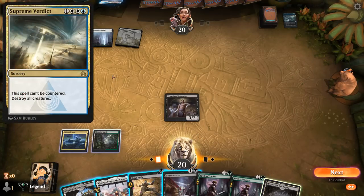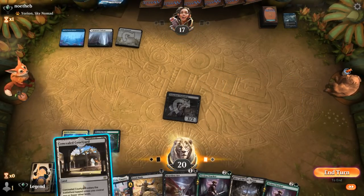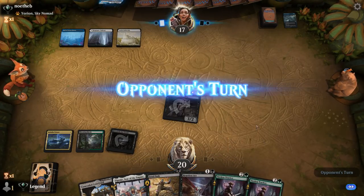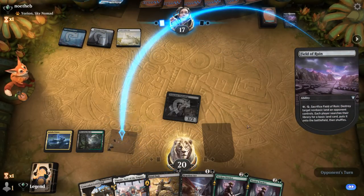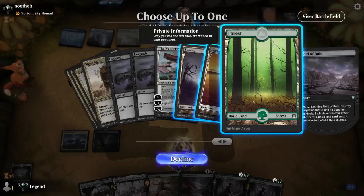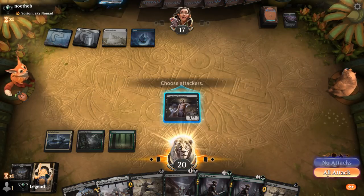We have to watch out for a potential Supreme Verdict next turn, so I'm not really feeling like playing out Tireless Tracker. I'll just hit for 3, play tapped Hive, and keep up removal to maybe protect from an Exile effect. Courtyard will come into play tapped later — that's okay, get the creature land online. Field of Ruin can now answer our creature land, and they activate it right away. At least we'll get to play Tracker, and hopefully a land to make a Clue token right away. We fetch a Forest so we can maybe activate Scavenging Ooze more in the future.